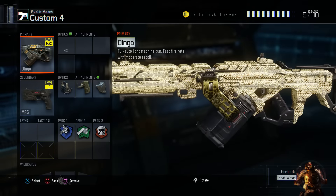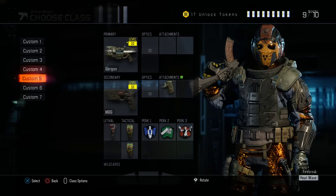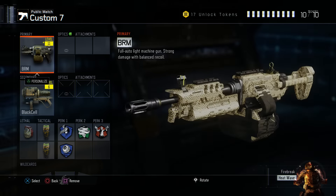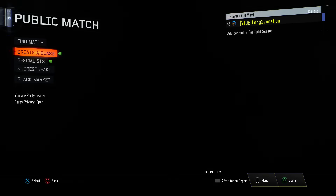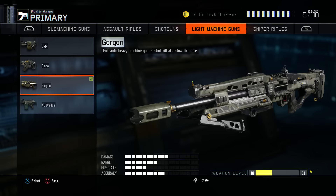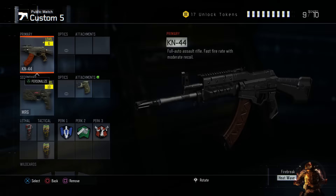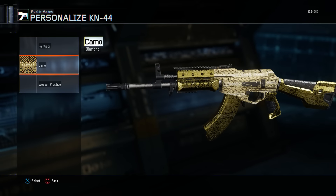I love the little golden accents on the magazine — that looks very nice indeed. I always like the golden accents a lot more. And finally here's the BRM. I like the golden accents more on the KN44 as well. Just quickly take a look — the magazine and the stock and the grip just look very cool.